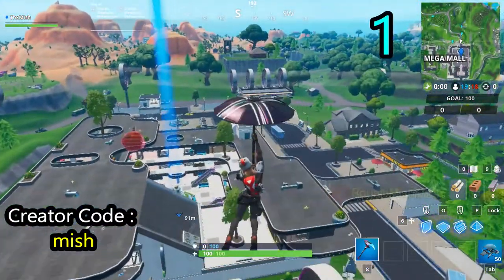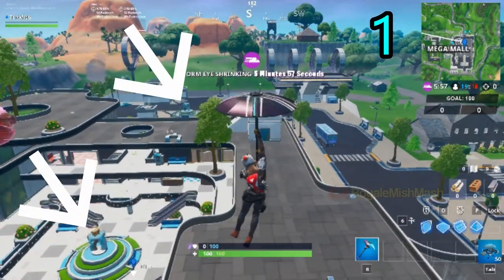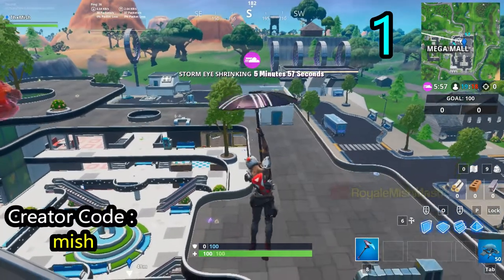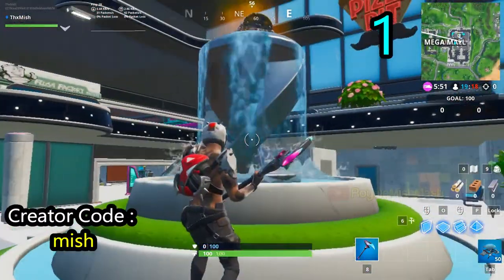To complete this challenge quickly, first go to this location in Mega Mall. There are two fountains found in Mega Mall — if the first fountain doesn't count to complete the challenge, make sure to go to the second one and spray the fountain.